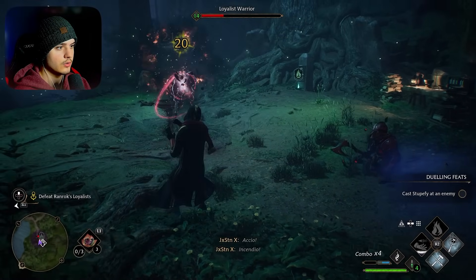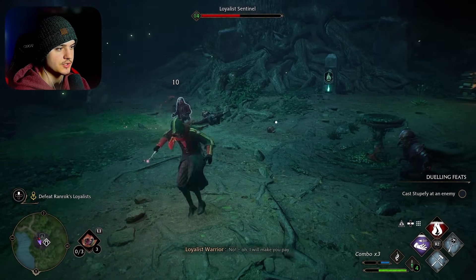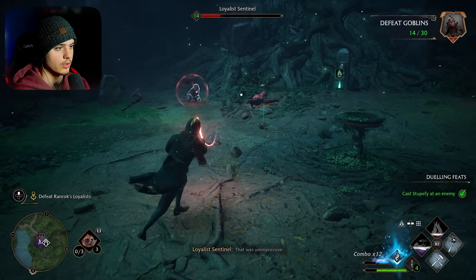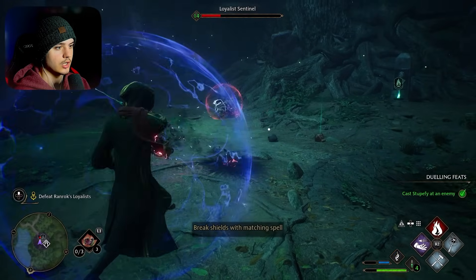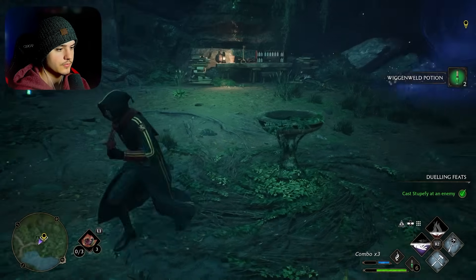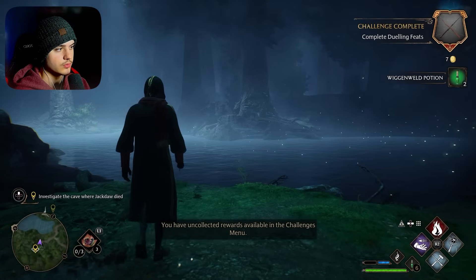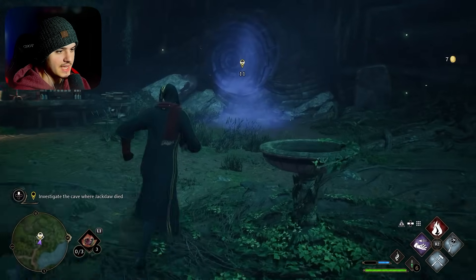Come here. I gotta worry about this guy on my right — he's the big dude. And as soon as I say something, I get smacked. Woo! Stupefied. And pull you in. There we go. Stupefy you, pull you in, finish you off. There we go. I love that combo. No risk. 'Those loyalists will report back to Renrock now.' Let's see where Jackdaw led me. This is such a beautiful shot right here. This is amazing. Alright, we're going into the tomb.